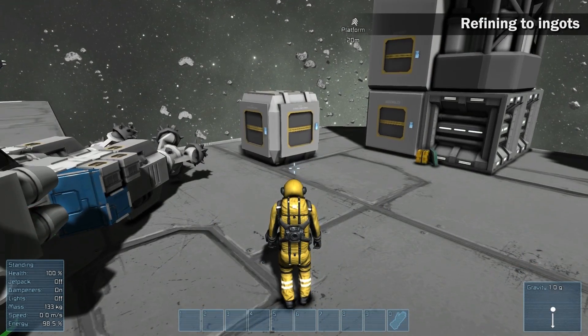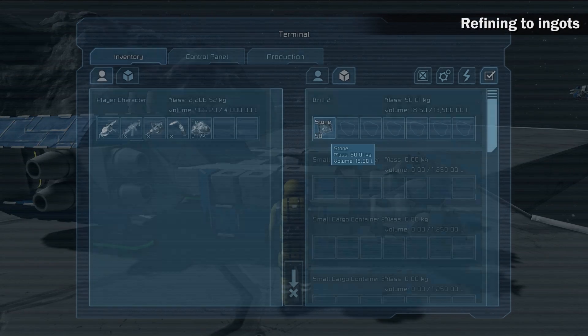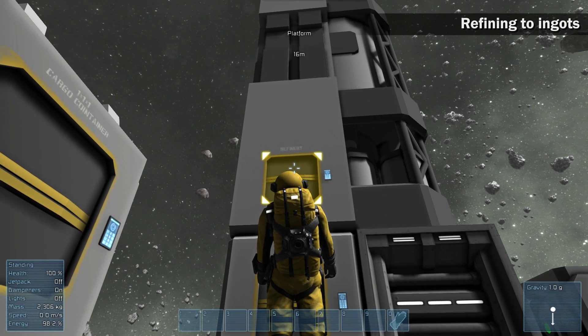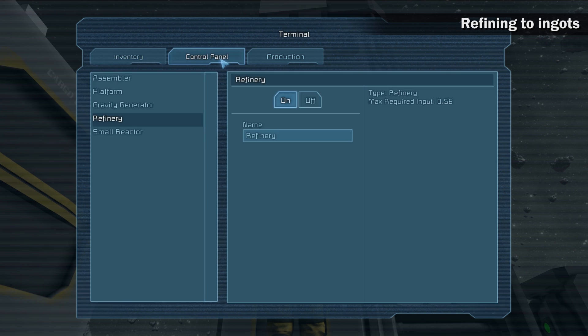Refining to ingots. Once you mine enough ore, it's time to refine it into ingots that are needed for component production. Get close to your refinery and place all the ore into its inventory. The refinery starts refining automatically.